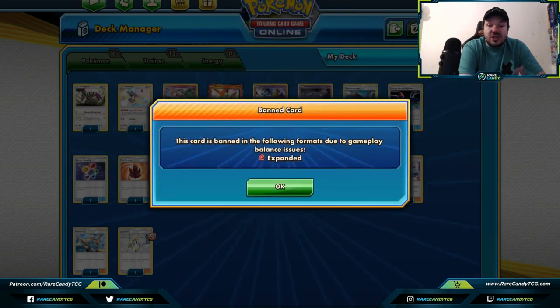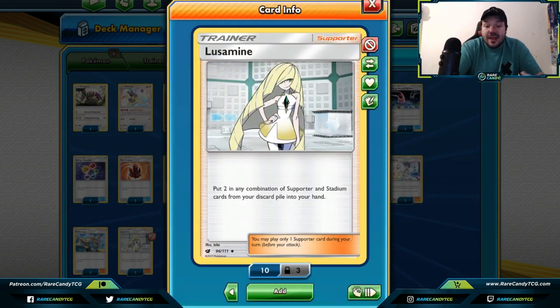Last but not least on our list is Lusamine — don't worry about it being blocked, that is in the Expanded format, not our Standard format. It has been reprinted in the Ultra Prism set, so this card is able to be used in our new post-rotation metagame. You can get any combination of two supporters or stadium cards from your discard pile and put them into your hand. It does have the drawback of being a supporter, but you can use Lusamine to grab back other cards — typically you play two or three Lusamines, so you could infinitely cycle back stadiums or supporters. It has seen a lot of success in stall and control decks.